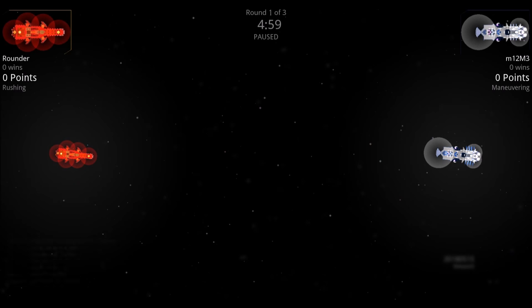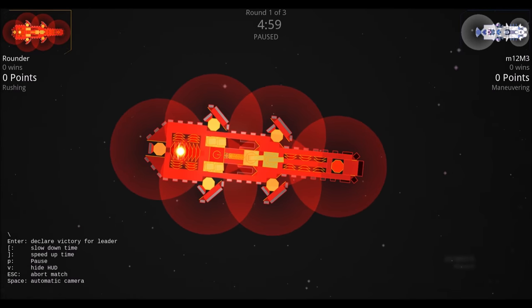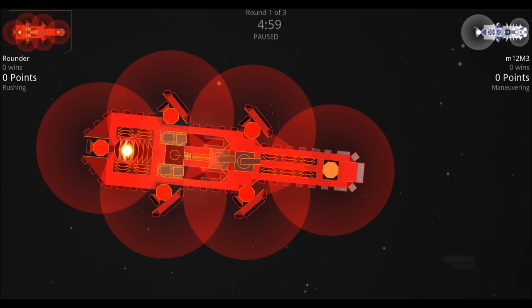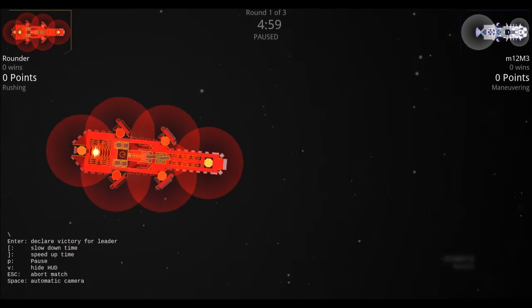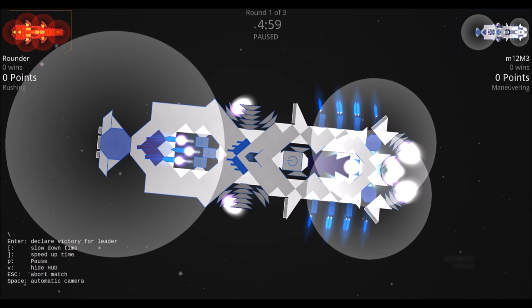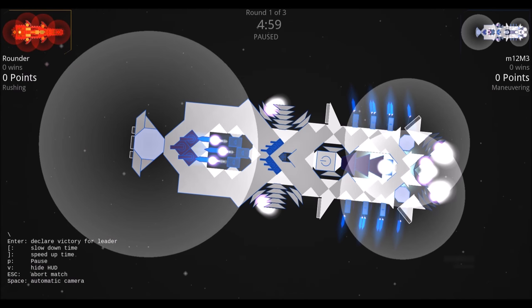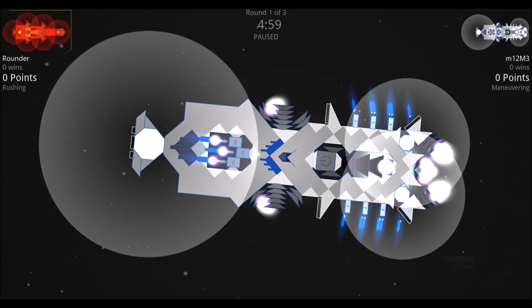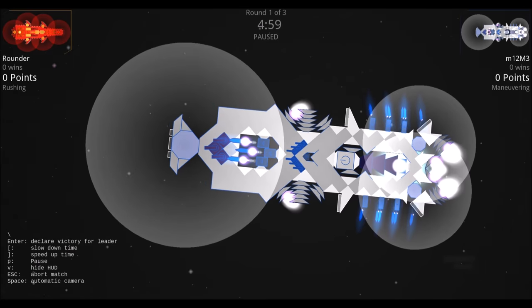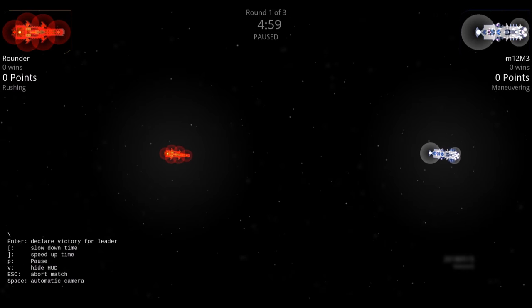Next up: the Rounder versus the M12 M3. The Rounder has moderate thrusters, good shielding, and a few guns. The M12 M3 has slightly less shielding with no shield protecting the generator, but both ships have a significant amount of armor compared to previous contestants. The M12 M3 also features missile launchers and a wider array of weaponry.